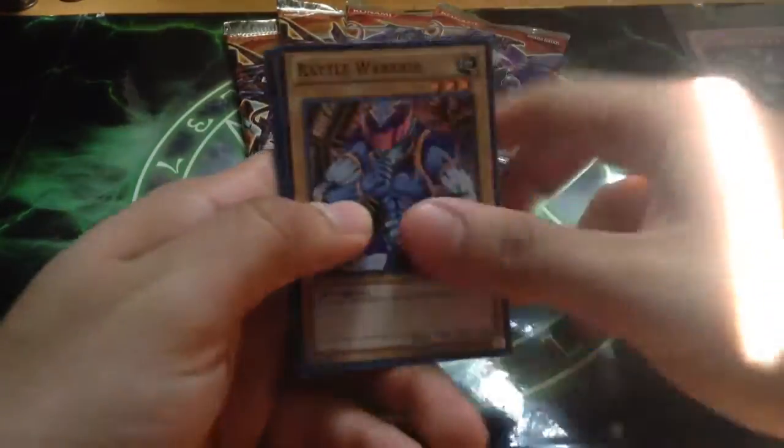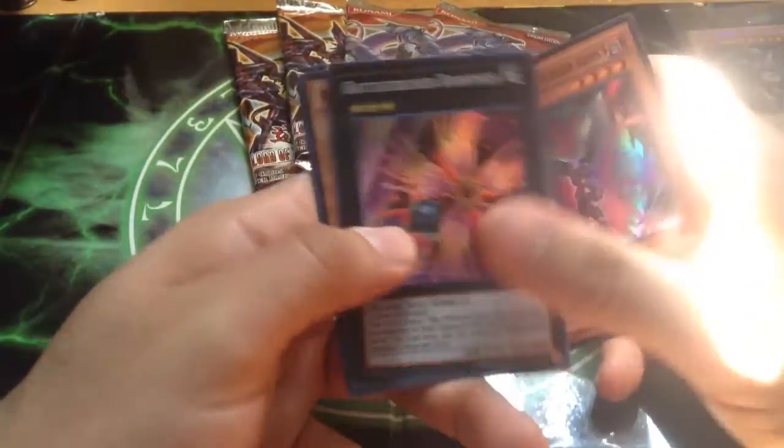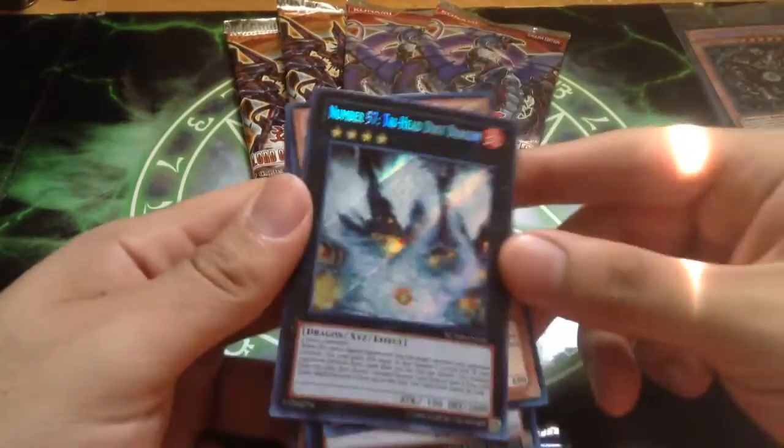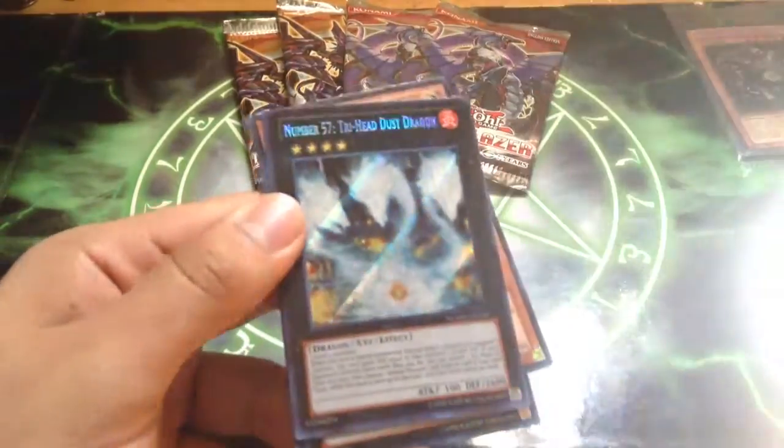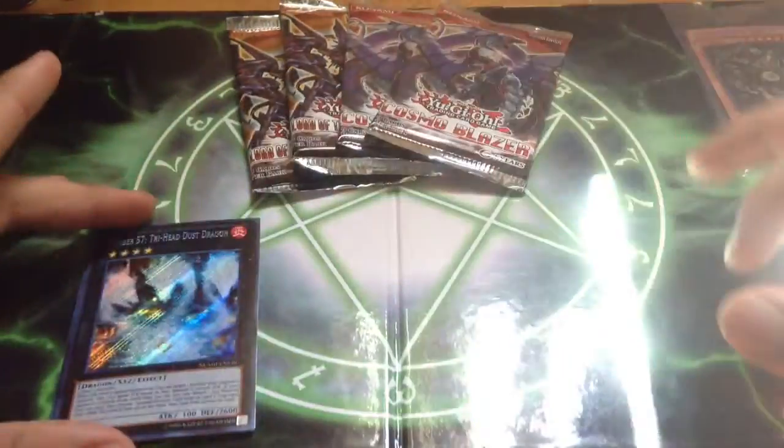Let's see what we get. Got a Battle Warrior. Gimmick Puppet Scissor Arms for the new Gimmick Puppet Support. Battle Cruiser. Photon Cerberus. And Number 57 Trihead Dust Dragon. It's pretty cool. So that's for that pack.